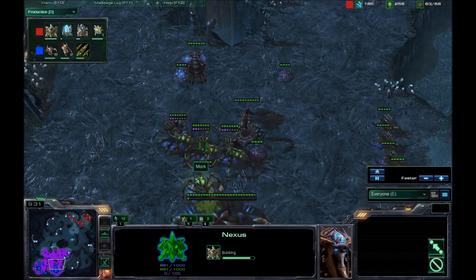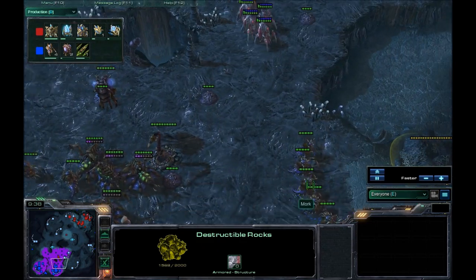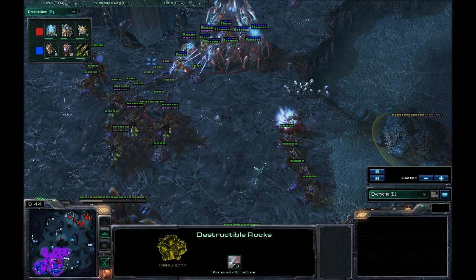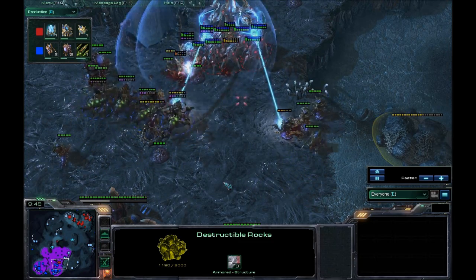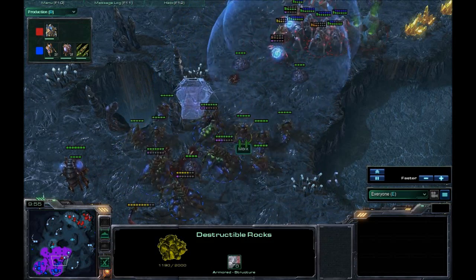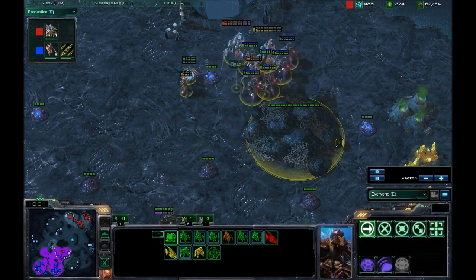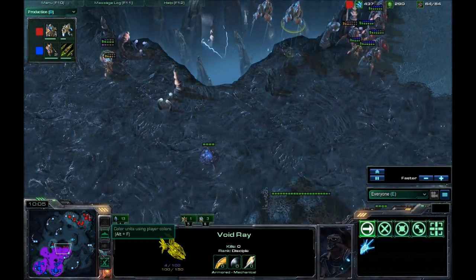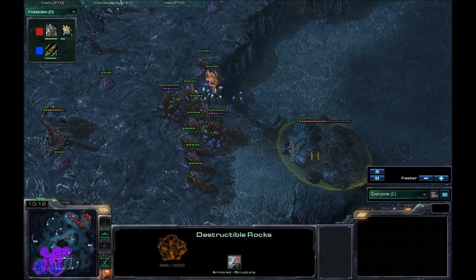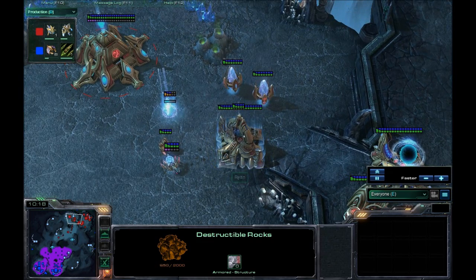By just sitting out there, Ryan is allowing Mork to build up units. Mork has four Queens right now. The Hydras work on rocks while waiting for units. Here comes the push from Ryan — Zerglings going in, Hydras shooting away. Mork repels this attack pretty well. Probably could have used a few Force Fields to split the army and do a little more damage before getting pushed out. Void Rays, unless they get charged up, those Hydras will clean them up pretty fast. Mork goes back to clearing rocks to get his third base up.